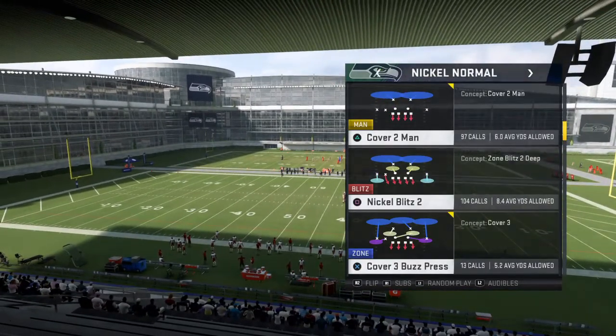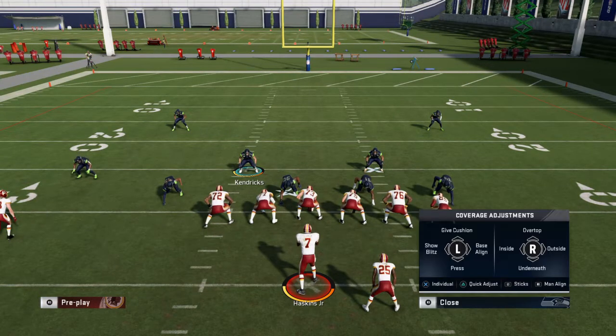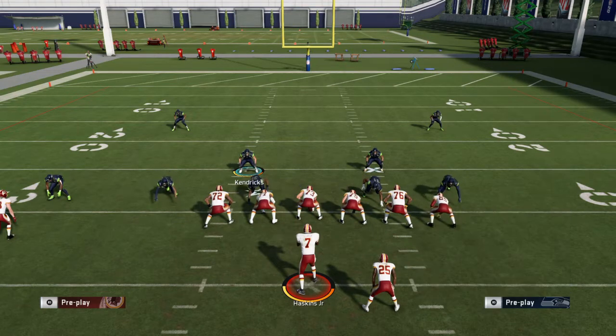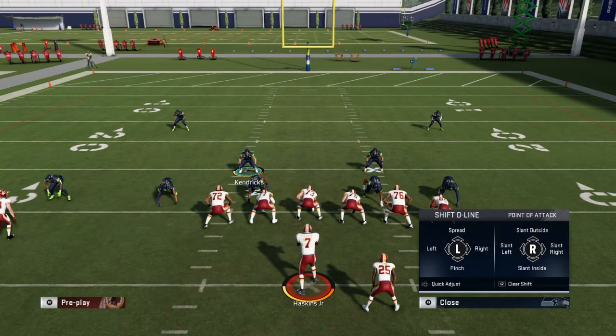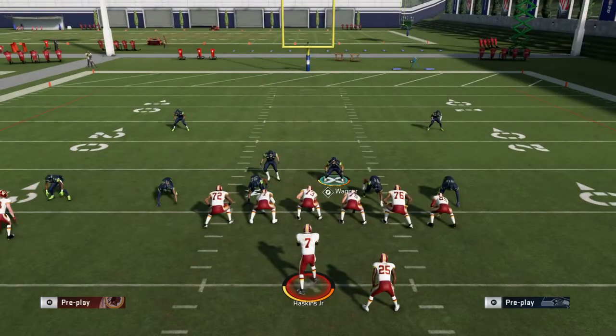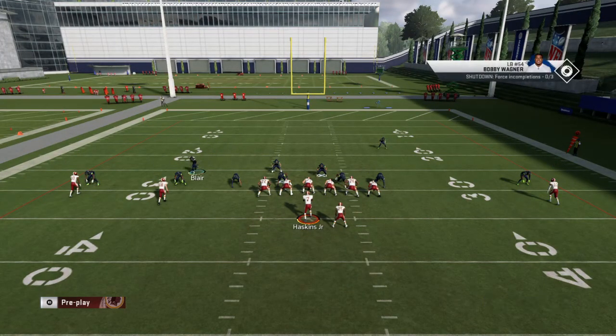So here's what you're going to do: press, spread your defensive line, and crash down. Slant inside, then pinch your linebackers and blitz all your linebackers. Then you want to man up everybody and press.